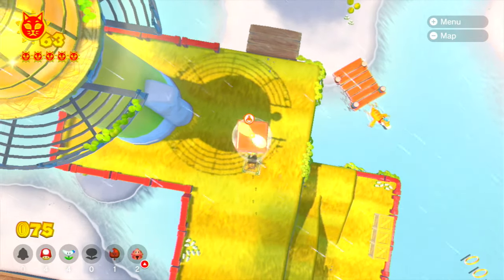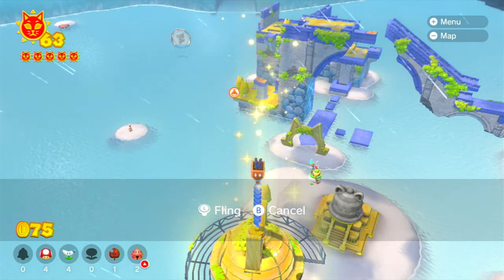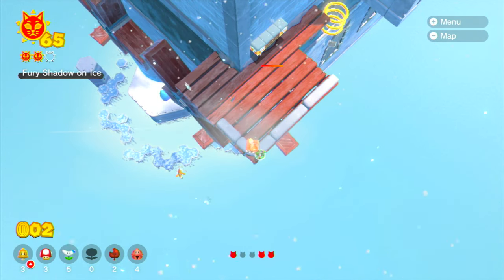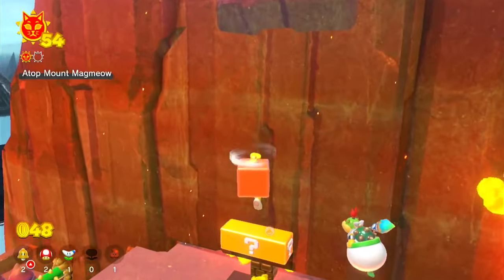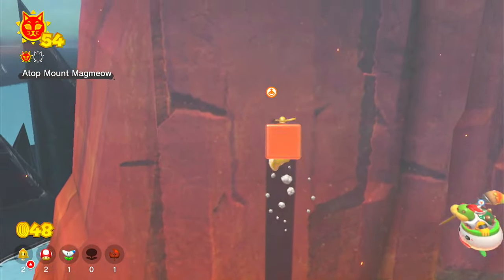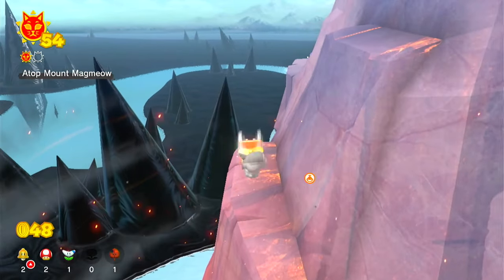Basically, what it does is it just resets your boost so that you can do it multiple times. This can be used to climb tall structures, or levels where you have to climb to the top of something. Another cool thing that this trick can be used for is if you're climbing up something with the catsuit, and you're at the top of your cat climb — if you bounce off of Bowser Jr., it will reset the amount that you can climb so that you can climb higher than you would usually be able to.